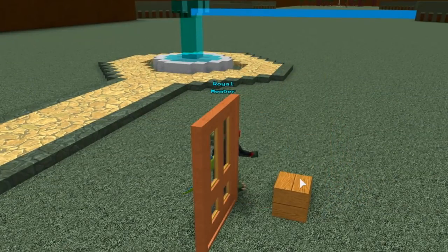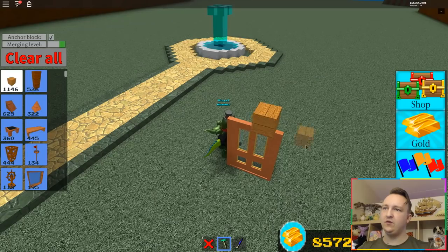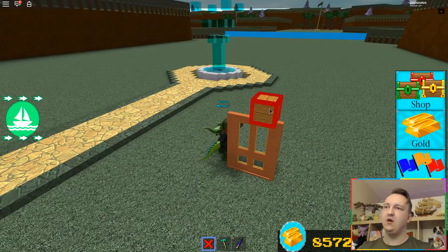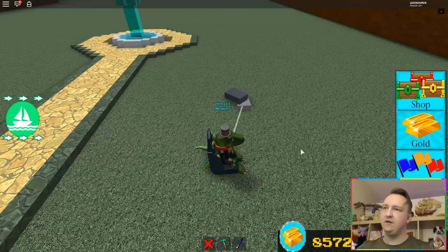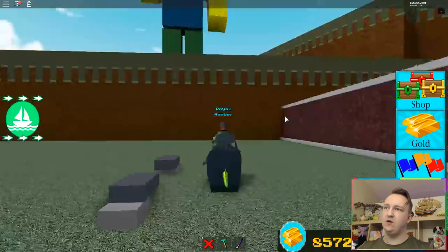If you put a block on it, does the block also move? No. What if you do it like this? No. So that doesn't work — you cannot add blocks, otherwise you could just click on it and it will just open. So a lot of people said use this block like this, then you can open the gate. Would that work?